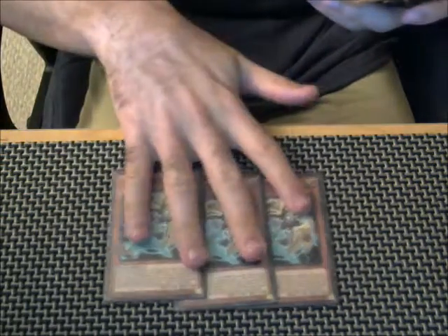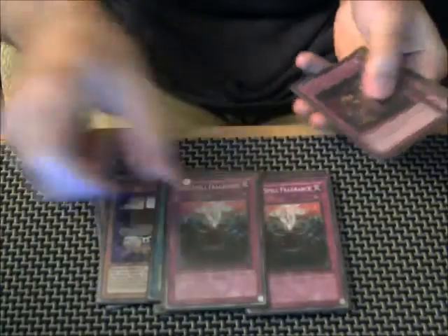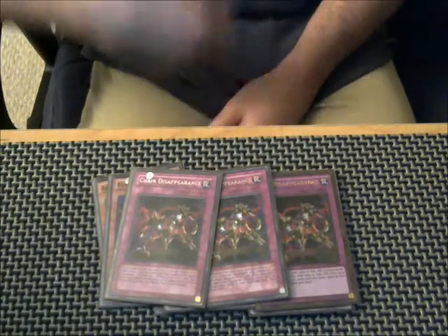For the side deck, we're playing 3 Lancia, 3 Flying Sea, 2 My Body As a Shield, 2 Chalice, 2 Anti-Spell, and 3 Chain Disappearance for the mirror match.